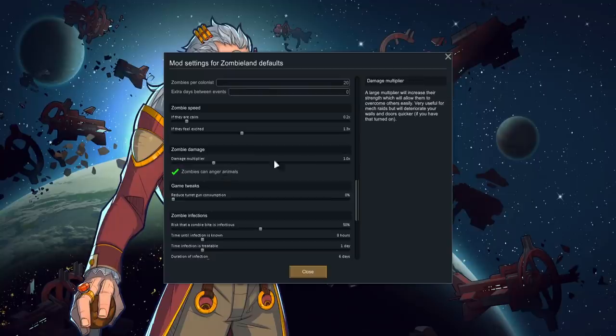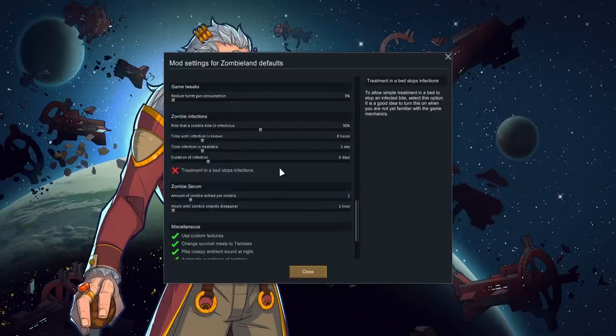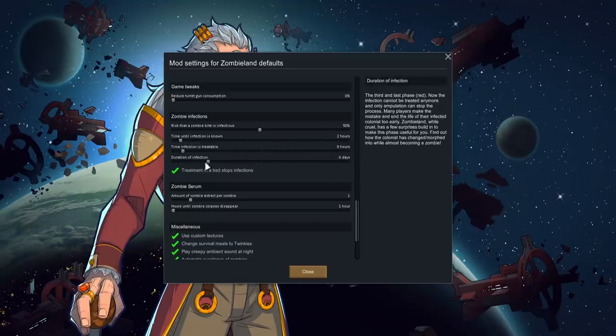Zombies can anger animals — will animals become manhunters when attacked by zombies? Yes, but I've got them set to attack zombies back so maybe they just hunker down. For infection settings: risk that a zombie bite is infectious set to 50%. Time until the infection is known: two hours. Time infection is treatable: eight hours — giving you a window of six hours to treat it. Treatment in bed stops infection, but you've got to be bloody fast — six hours, otherwise your person is gone forever and will turn into a zombie very quickly.